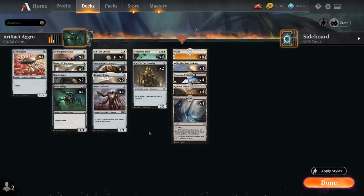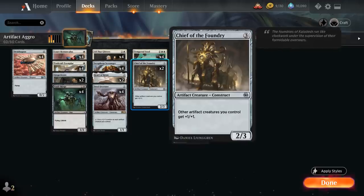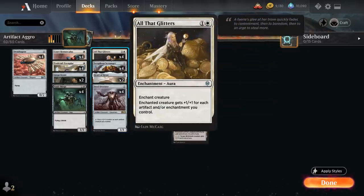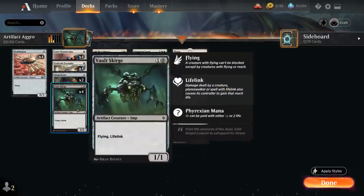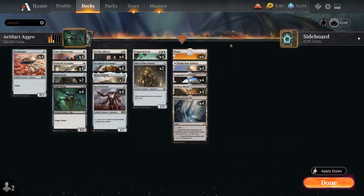Going over the mana base — we have the full playset of Blinkmoth Nexus, which might be one of the best creature lands in Historic. For one mana we can turn it into a 1/1 Blinkmoth artifact creature with flying that's still a land, and for one mana we can tap it to give target Blinkmoth creature plus one plus one until end of turn. Being an artifact creature means it gets all the benefits from Chief of the Foundry and Tempered Steel, and can keep plus one counters from Steel Overseer since those don't get removed from lands — unlike enchantment auras, so usually don't want to put All That Glitters on our Blinkmoth. The rest of the mana base includes Black-White dual lands: four Godless Shrine, four Concealed Courtyard, four of the Black-White Pathway, and six Basic Plains.